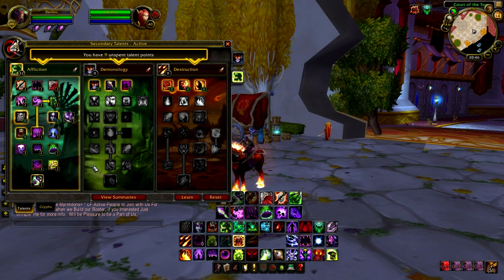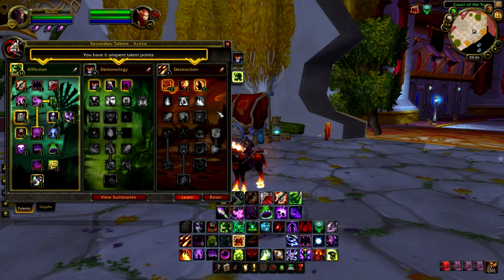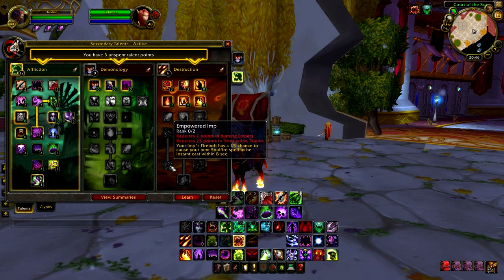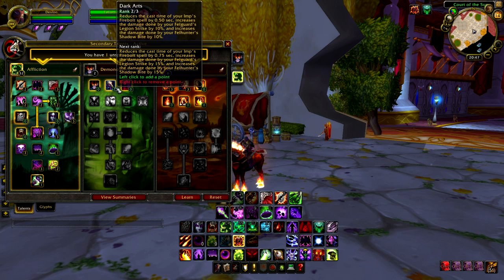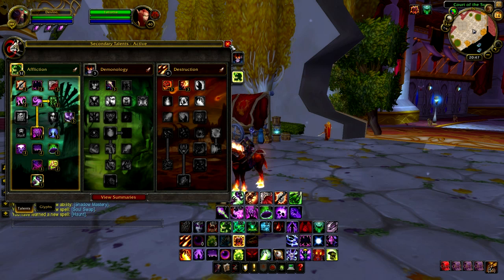Now we have nine unspent talent points and we're going to put them in Destruction. We have Shadow Embrace here, which — whenever you cast Shadow Bolt — applies a powerful debuff to the target; definitely want this. Bane reduces the cast time of your Shadow Bolt. The rest of the three points you're free to spend wherever you want. For more DPS, I get Dark Arts, which increases the damage done by your Fel Hunter. That's maxed out talents.